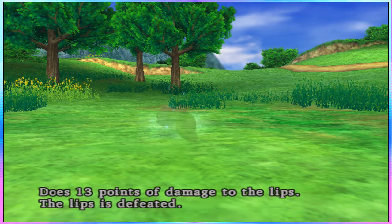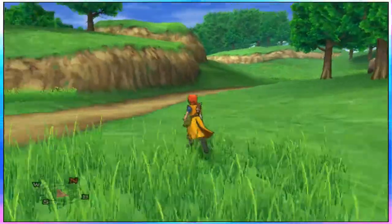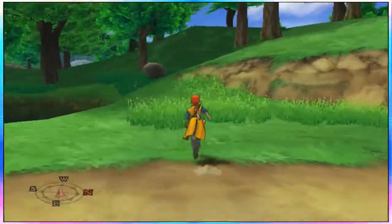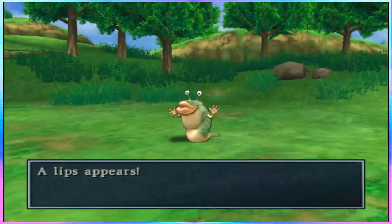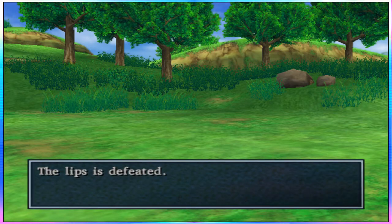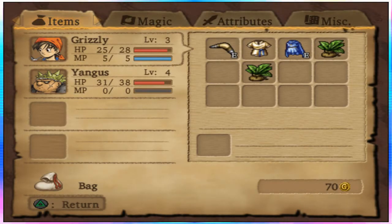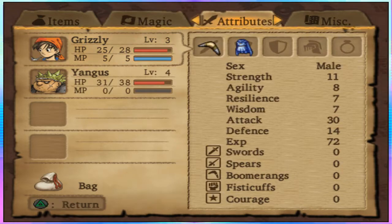Boom! Sorry about it. Free gold and experience. I could try to fight him — he does so much damage, he wrecks your face so bad. But yeah, I got Heal, so that's pretty cool. I don't have to use herbs. I mean, you can only use it twice because it costs 2 MP and I only have 5. Heal restores 30 HP — that's pretty cool.